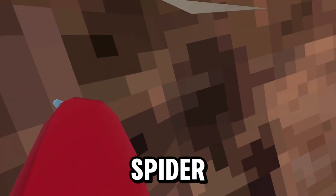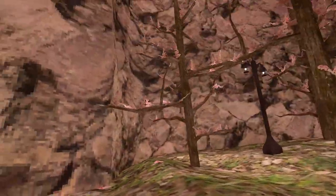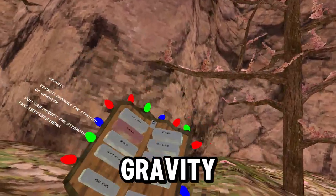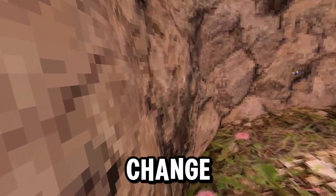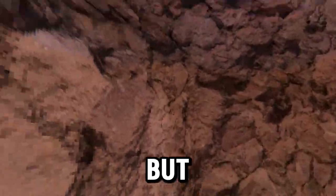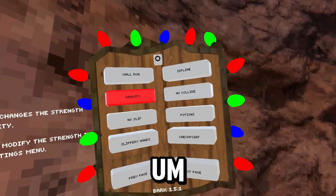Spider monkey again - you can climb a bunch of walls. Next is Gravity - it's just no gravity. You can change the gravity settings, so you can make it high gravity if you really want, and then you can't jump. It's kind of like PBV Walk.